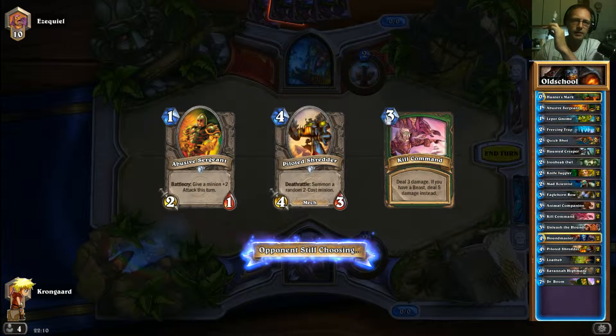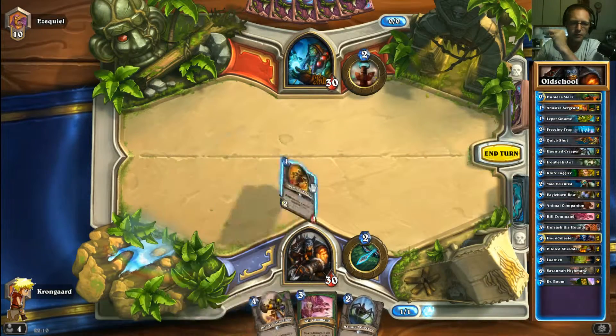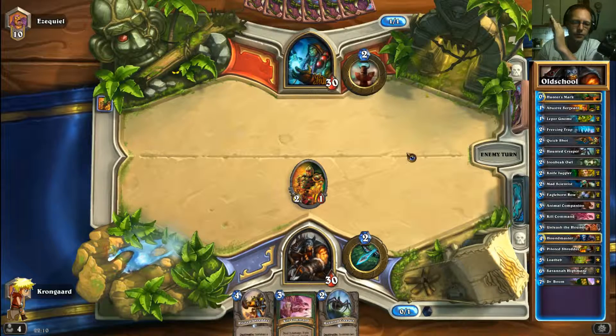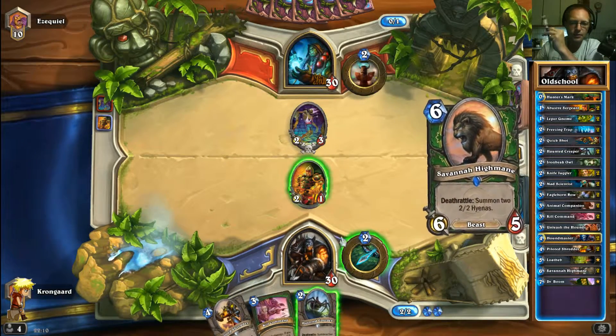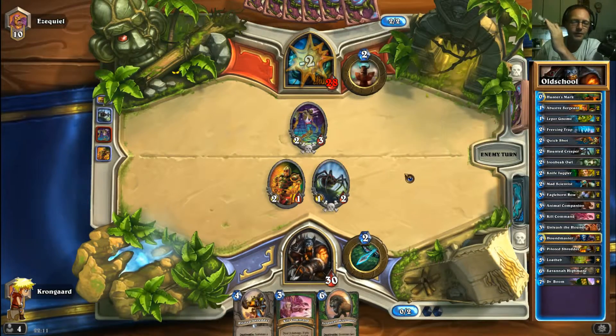Not really getting the start I'm dreaming about here, and especially against the Shaman it's a very bad start. There's not really anything we can do about that. At least we got a small follow-up. I could have kept the Abusive Sergeant for taking out the annoying 3/4 totem, but there's not much I can do right now — so I'm just going to play the hunter as I normally do, which is face.